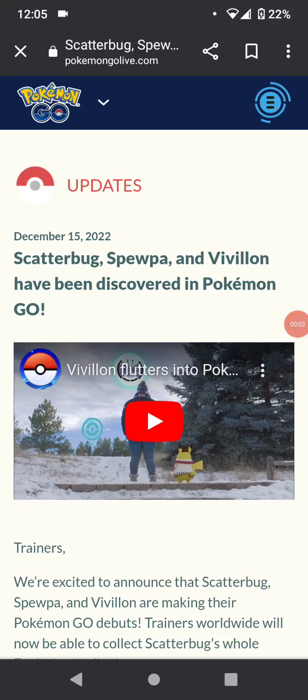Hey everyone, welcome back to the channel. It's Matt here and today we're going to be talking about Scatterbug, Spewpa, and Vivillon in Pokemon Go. These were just released the other day. I know I'm a little late on the news but I wanted to do something pretty special for you guys in this video.